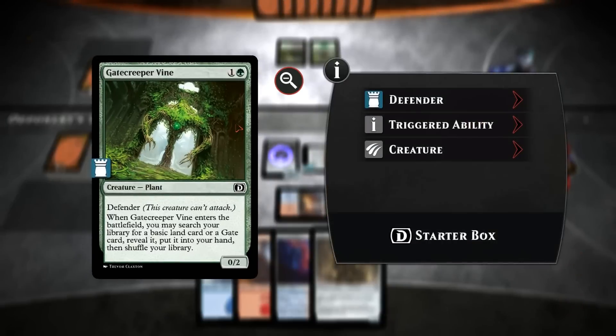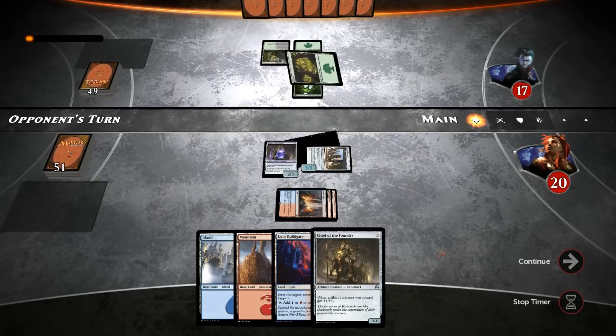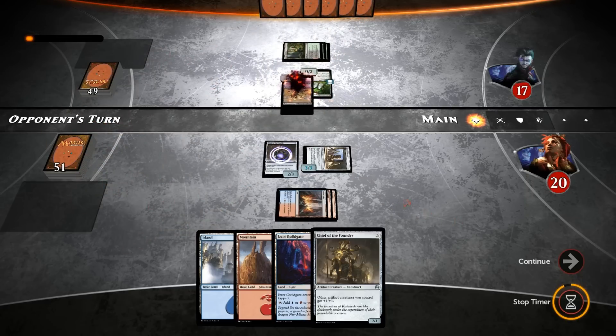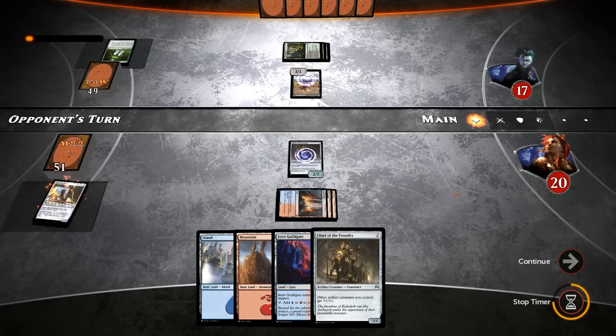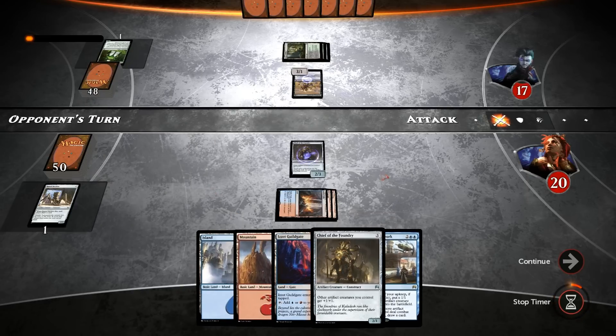He never got to block with the Gatecreeper Vine. But there's lots of reasons why he wouldn't want to block. Alright — Flashback Marauder, means we'll sacrifice the Rune Snatcher. We'll both draw a card off of it. Alright, Thopter Spy Network! And now we get to play our Chief.